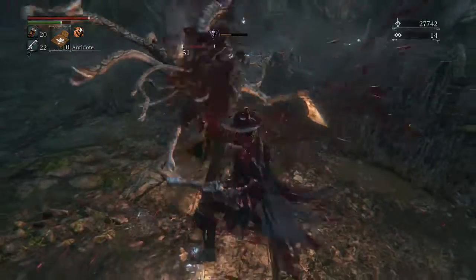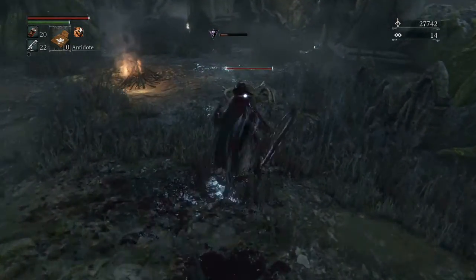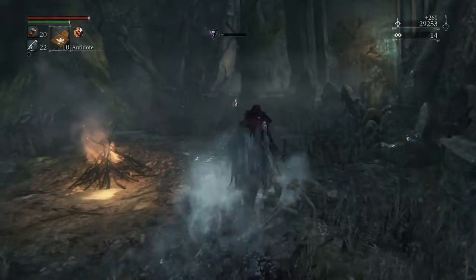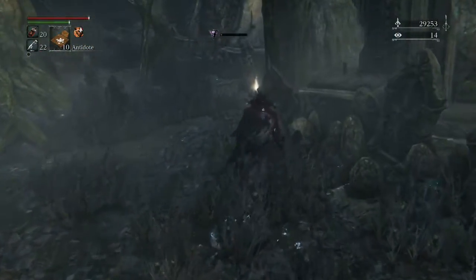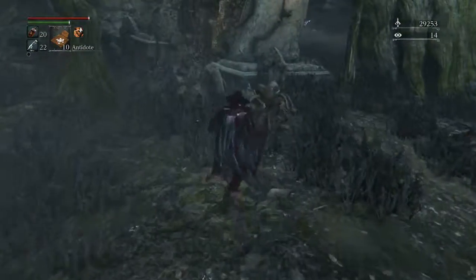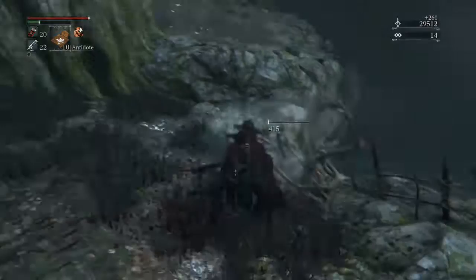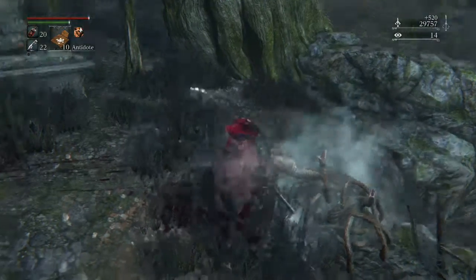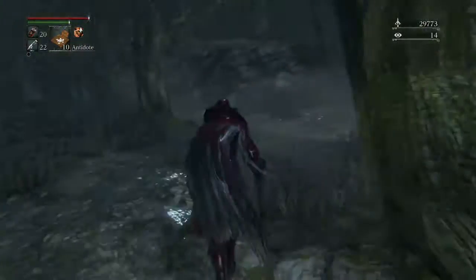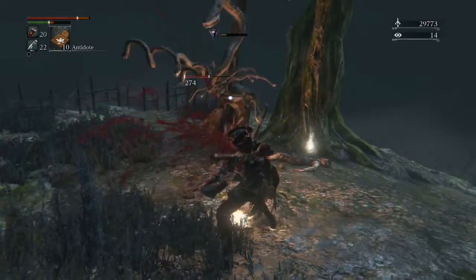You're supposed to be able to parry their grab attack, but I think I parried it just as he was grabbing me, so it didn't work out. Anyway, with a fast enough weapon you can destroy the balls of snakes before they can even get a hit out on you. The Tonitrus is kind of a maybe — it works most of the time, but once in a while it'll flub and you'll get a snake in the face.